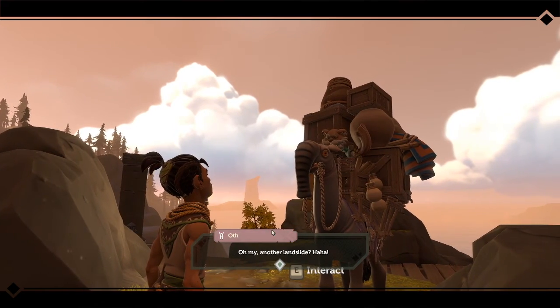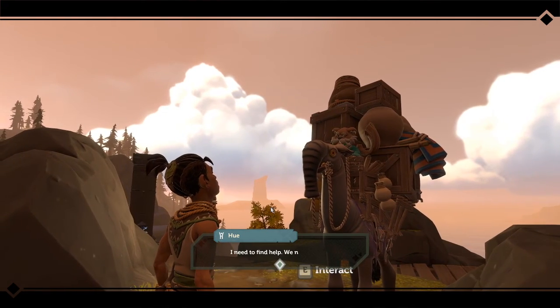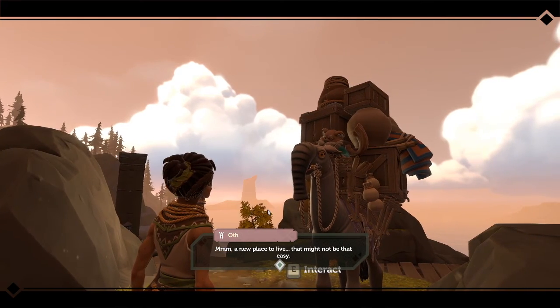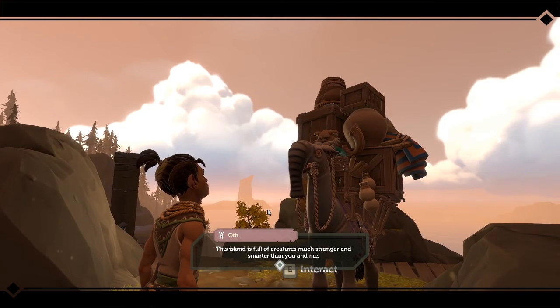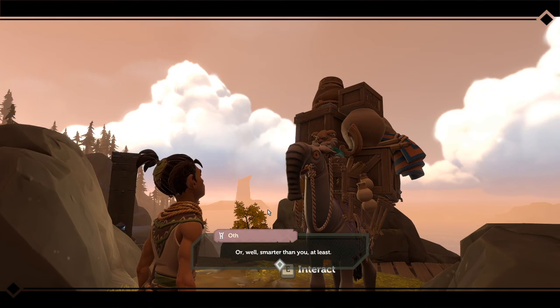Something terrible happened. Oh my, another landslide? Can't live on that cliff any longer. I need to find help. We need to move. A new place to live — that may not be easy. This island is full of creatures much stronger and smarter than you and me. Well, smarter than you at least.